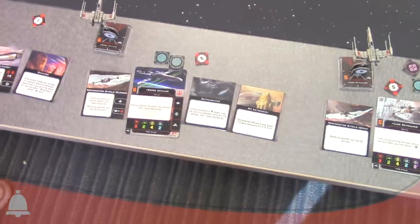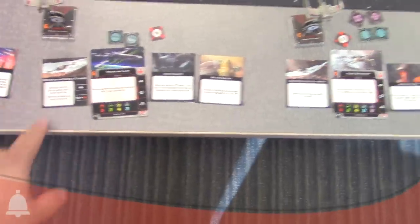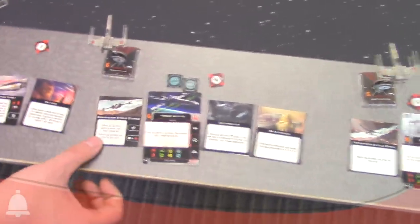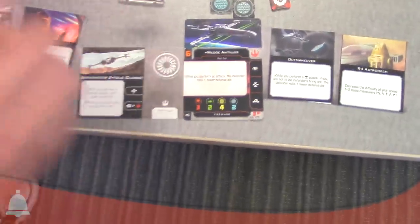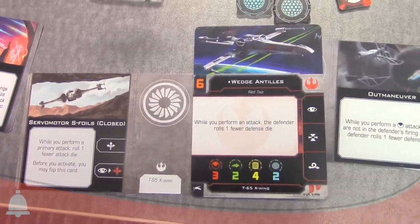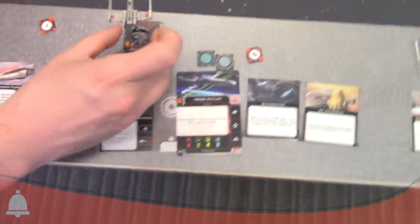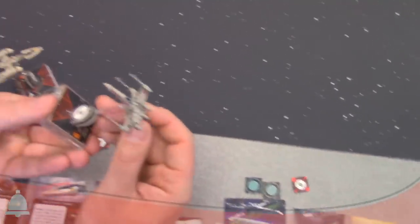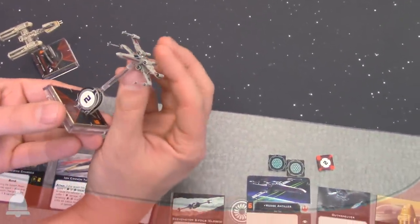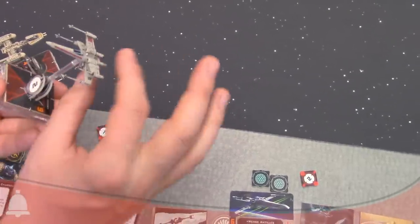Moving on to Wedge — and we have the new S-foil configuration card, placed on the left of the ship card as that symbol indicates. The X-Wing's wings actually do open and close. Pro tip: pinch the engines, not the guns, because you might accidentally break those.